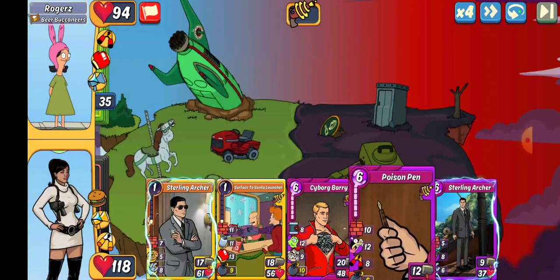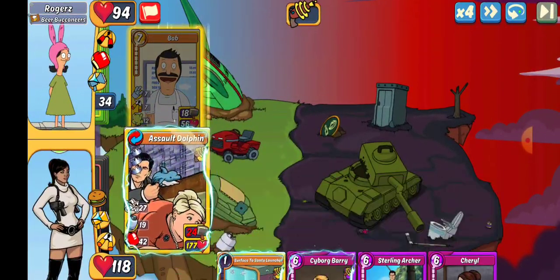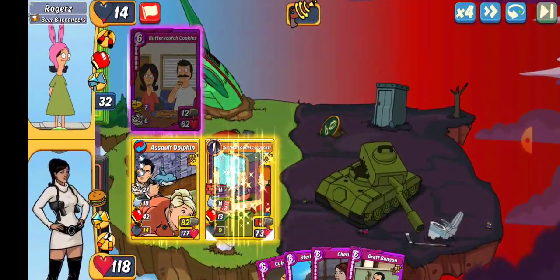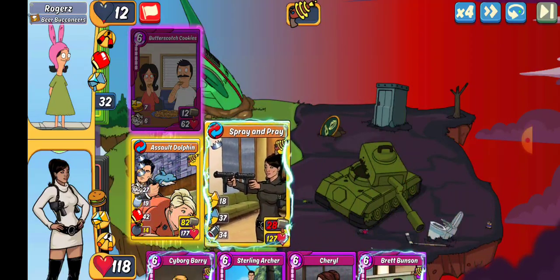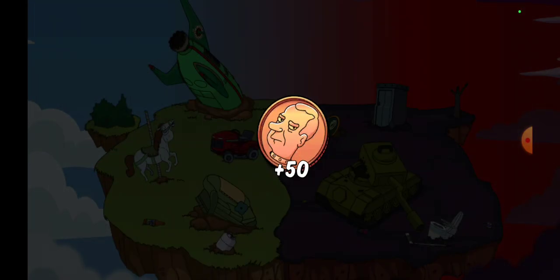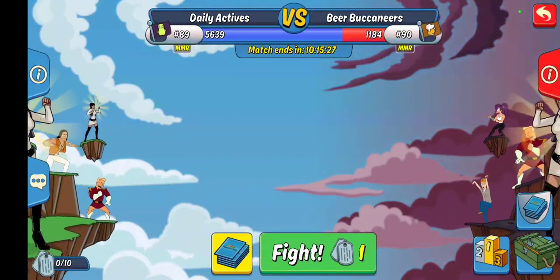Up next we get Rogers. We're gonna go Poison Pen because that makes the combo we like — at least for the one shot possibilities. There we go. Now we're gonna go Surface to Santa and make the other combo. Actually let's just go gold and gold — spray and pray, that would be the nickname. And there we go, that's the win.